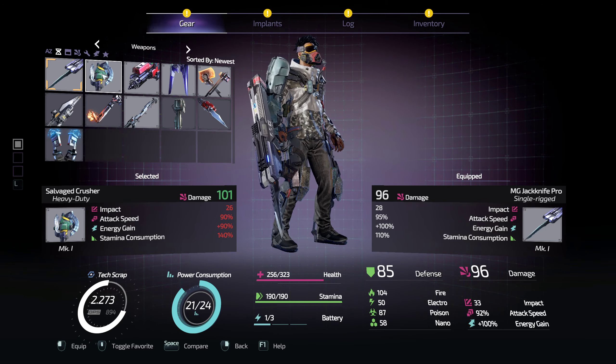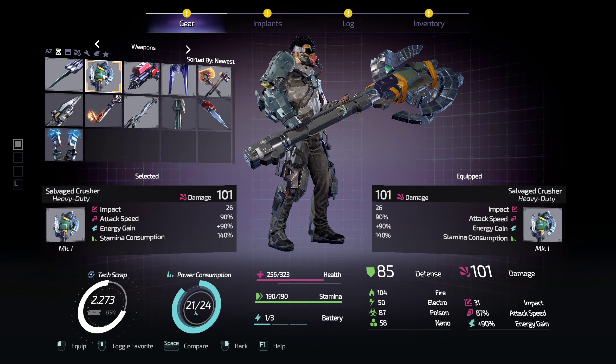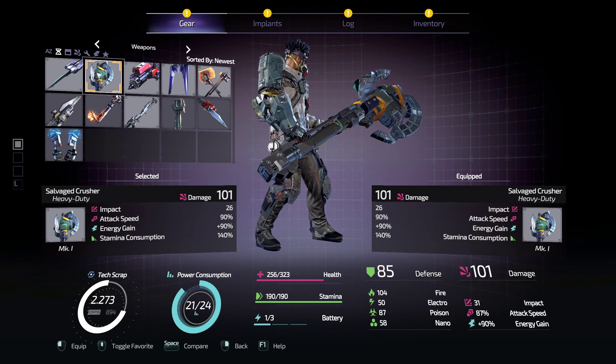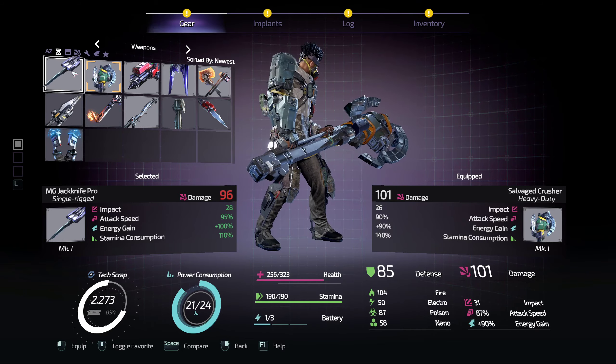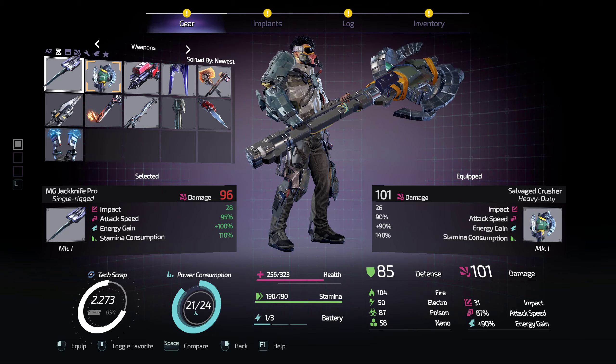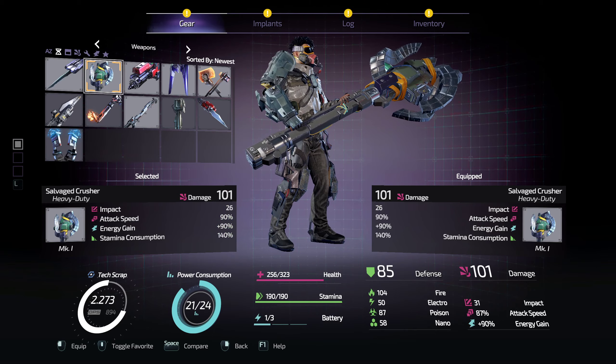Over here, the Heavy Duty Savage Crusher. Oh, that's a big piece. What's it got going for it? High damage. What else? Not much else. Consumes a lot of stamina. It's got high impact. You know what? Let's try it out.